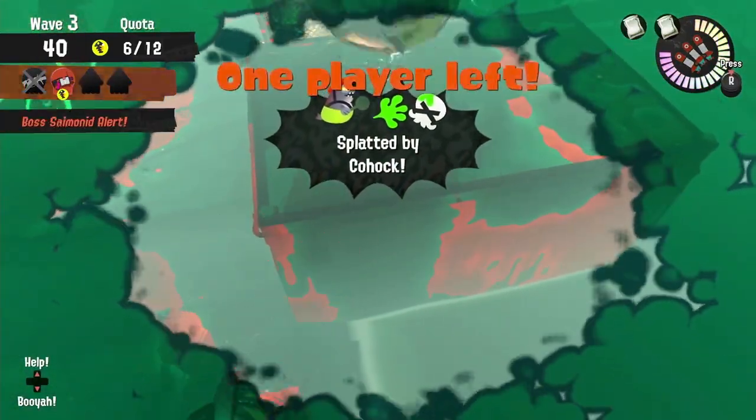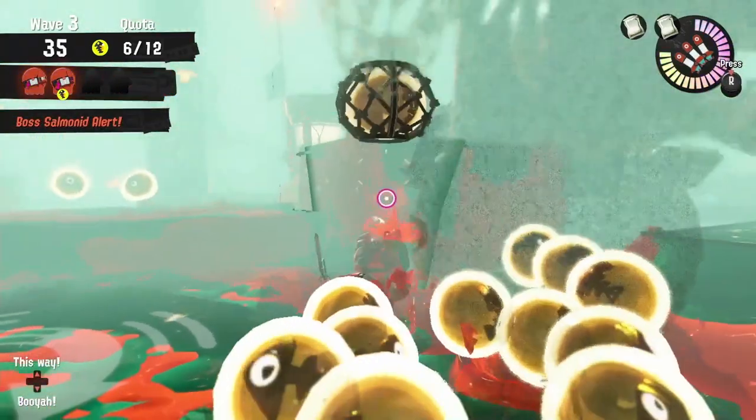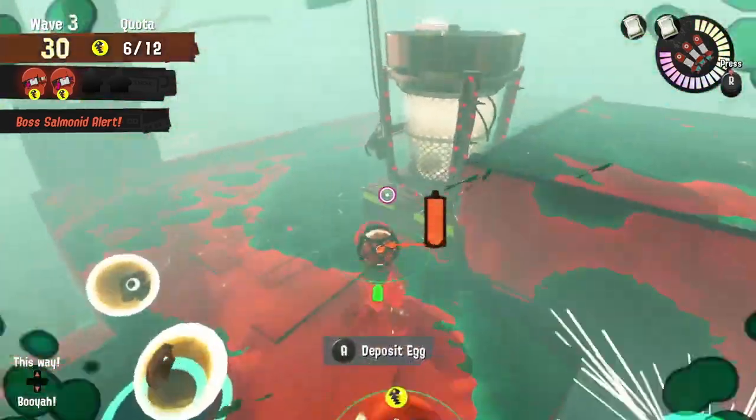It's always important to make sure that you're maintaining some kind of damage or paint output, and if you're not, make sure you're getting eggs and putting them in. Just like you don't know which boss will spawn, sometimes you don't know which wall needs to be painted for you to stay alive.